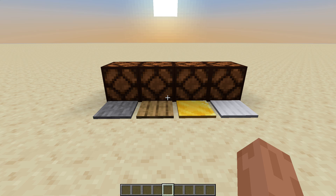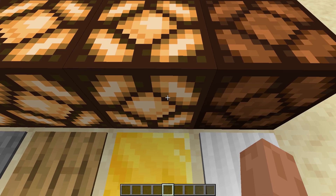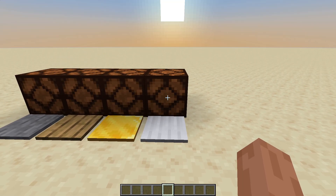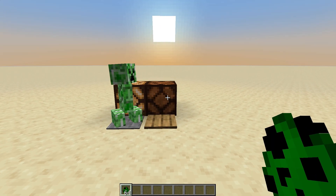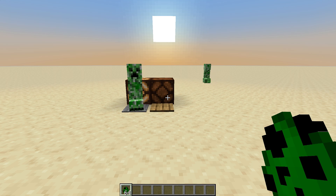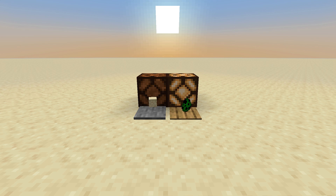Redstone blocks also provide a constant power source and can be moved by pistons. Pressure plates activate when stepped on. There are four types, all with slightly different functions, but today we will only talk about the stone and wooden types. Both are triggered when either a player or mobs walk over them. They emit a signal until the player is on them and stop shortly after stepping off. Unlike stone pressure plates, wooden plates also detect dropped items.